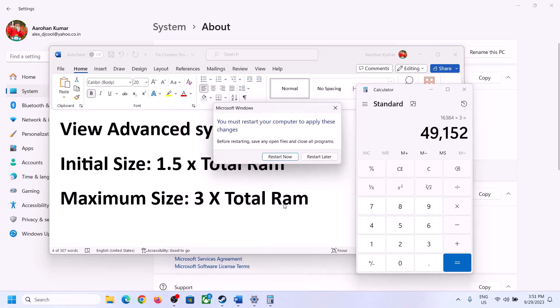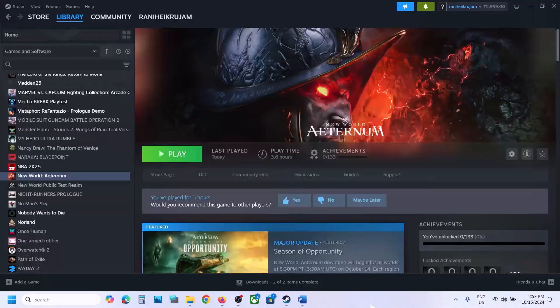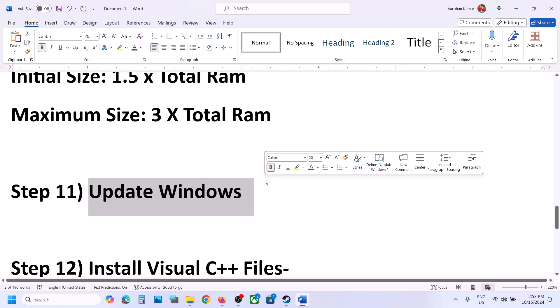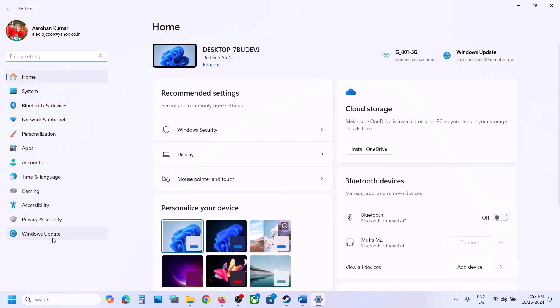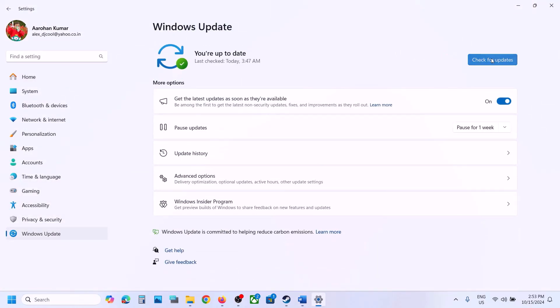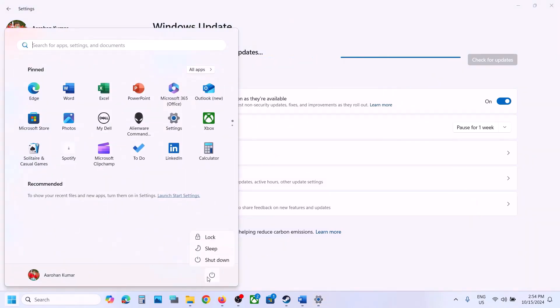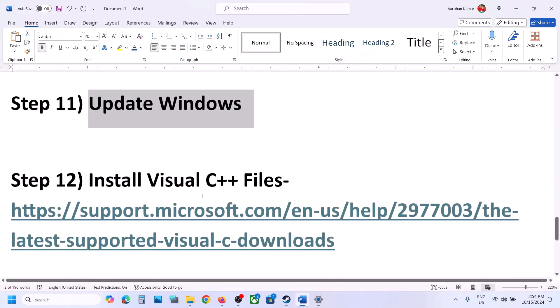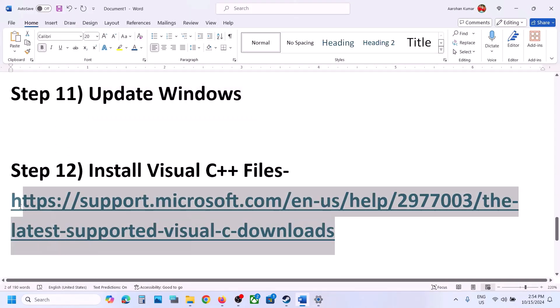The next step is to update Windows to the latest version. Open Windows Settings, go to Windows Update (or Update and Security), and click Check for Updates. Once all updates are installed, restart your computer, and after the system restart you can launch the game.